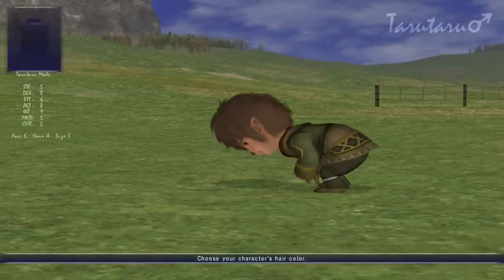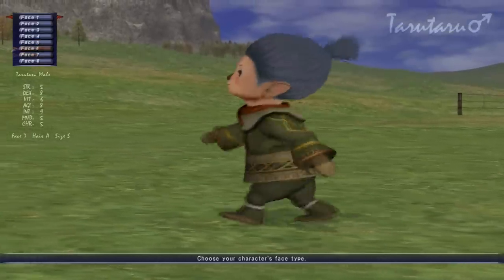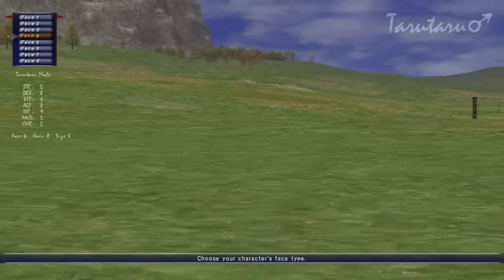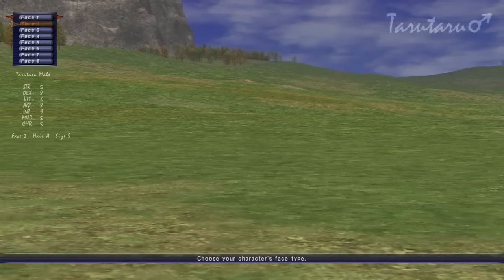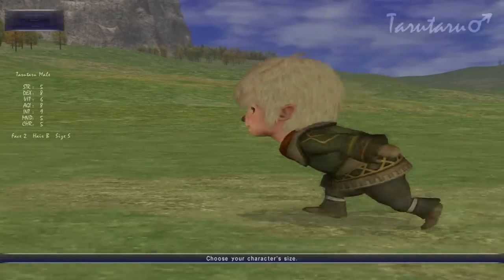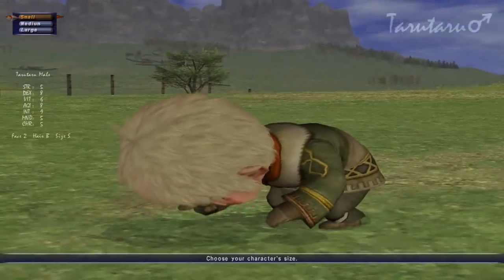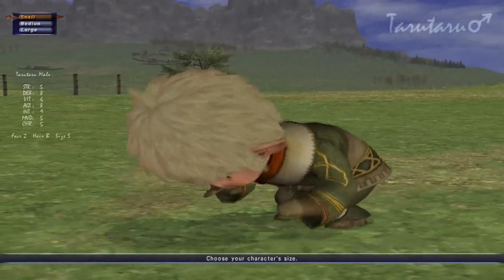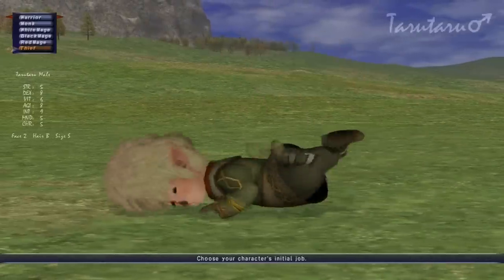I think it's face 6. Nope, that's not it. I'm useless at this, I should have known it. Is it 2? 2B, there we go. Maybe you should create an Elvan if you're going to show off some other stuff. Well I am being a Taru. 2B, I'll be a small Taru. 2B or not 2B?